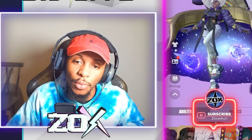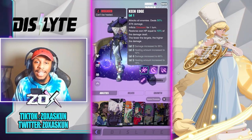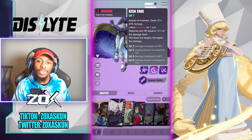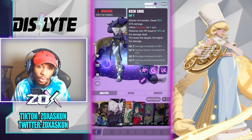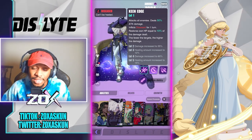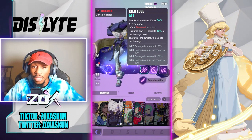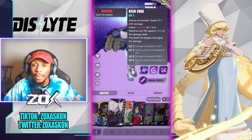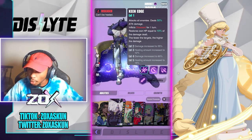Let's start with her S1, called Keen Edge. It attacks all enemies and deals up to 60% attack damage, inflicting disease for one turn. She also restores her own HP equal to 15% of the damage dealt, and the fewer the targets, the higher the damage. So this is an AoE S1 that gets stronger with fewer targets, and even on single target it still restores HP and procs disease, which is a heal block — super huge.